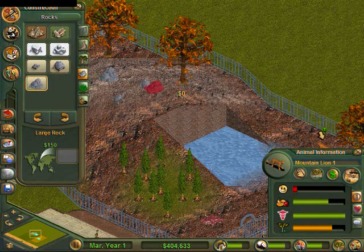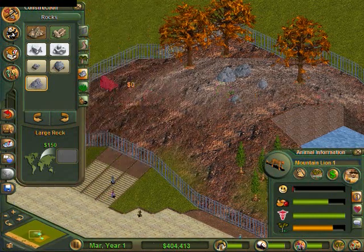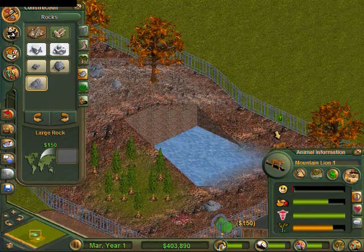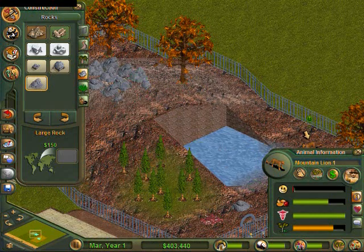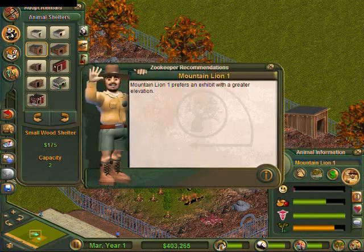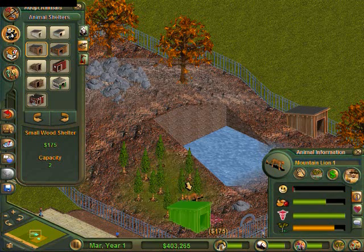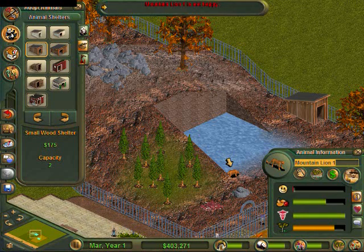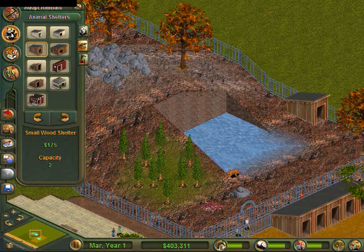He likes lots of rocks. I'll just put them all up on the top — maybe some down here. And now he wants a shelter. That's good enough, I think. It still has a yellow rating though — it has to be green before it'll register. The mountain lion is unhappy; I can see that clearly.